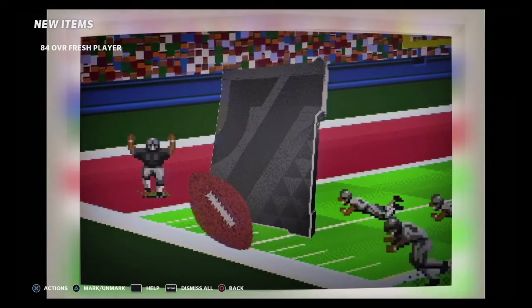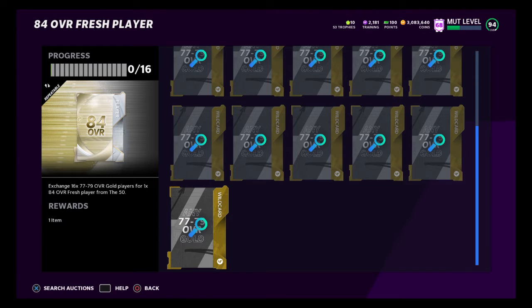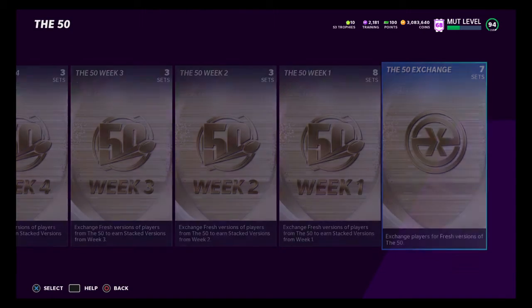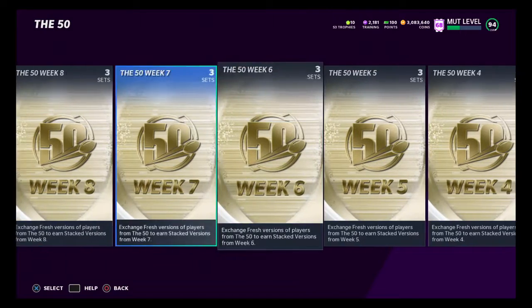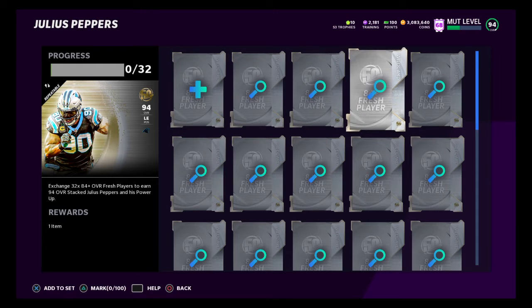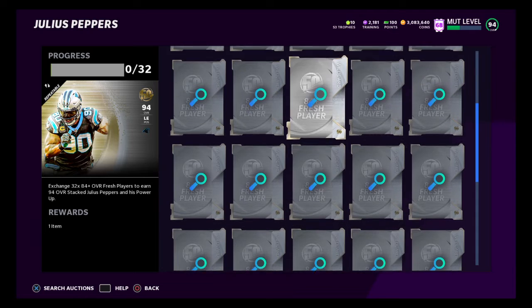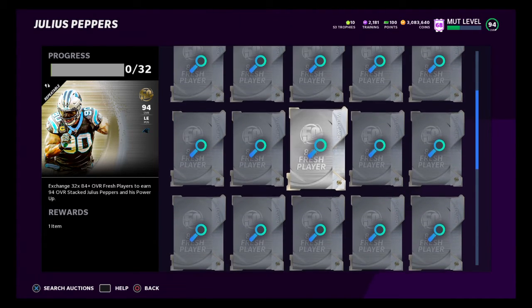So you can pretty much create these cards for free. It does take 77 through 79 OVR cards, but anything under that you're just putting in a Team of the Week card and then selling off the Team of the Week cards. Or you could build team affinity cards. There is 135,000 coins — all you have to do is go into the auction house, snipe 32 of these for underneath 17,000, and you will absolutely be gaining 130,000 to 140,000 to 200,000 coins, depending on what you sell your Julius Peppers for.